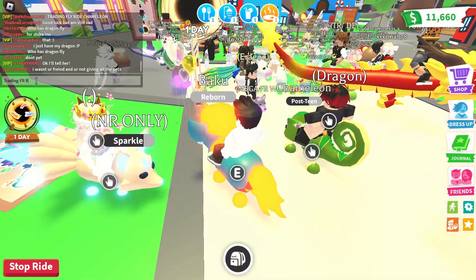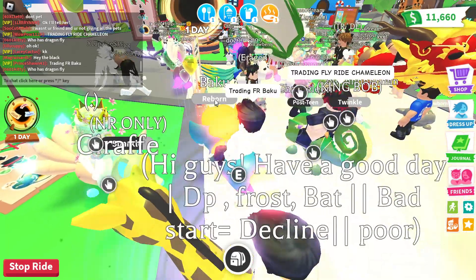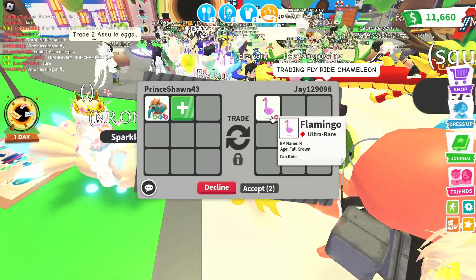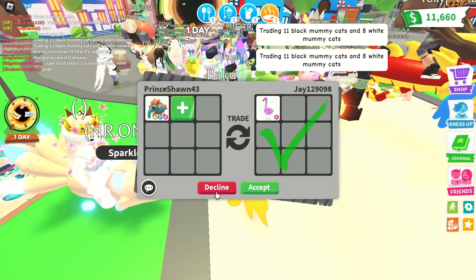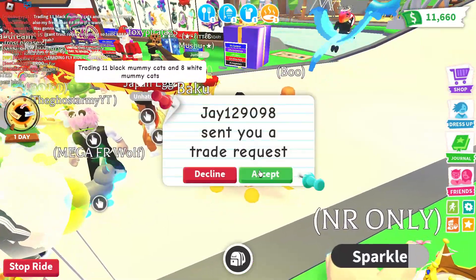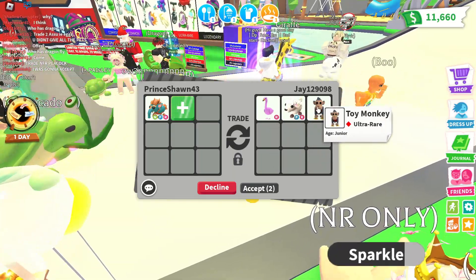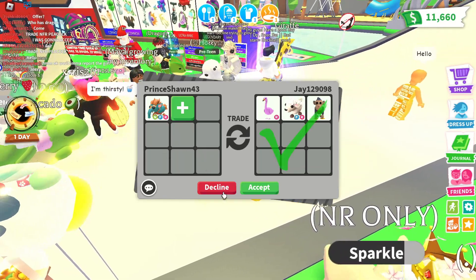Trading Fly Ride Baku. Got another offer from J129098 — a Rai Flamingo, and it's full grown. Nice, but I'm going to have to pass. J comes back again, this time adding a toy monkey. I actually like the other offer better, so I'm going to have to pass. Thank you, J.